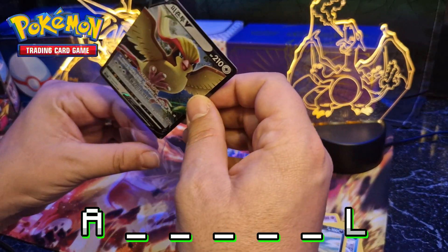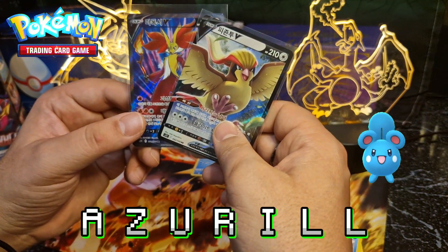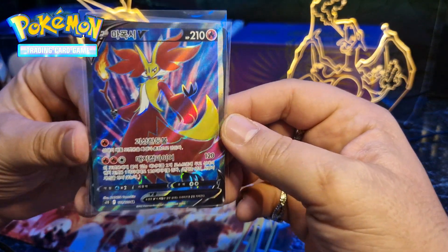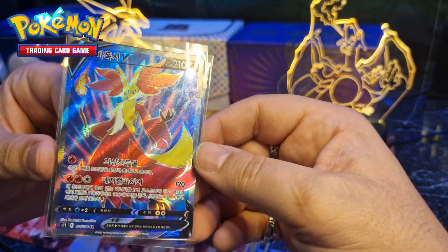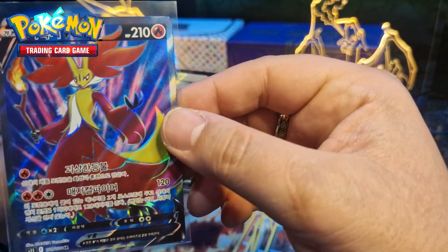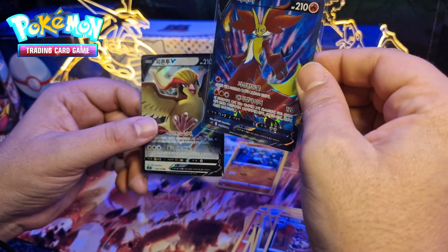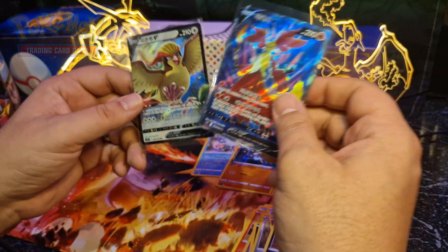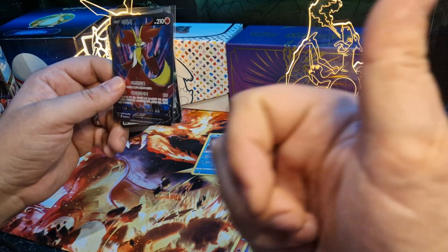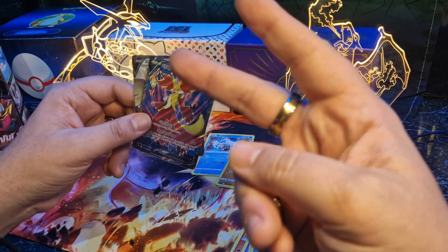We didn't get that Giratina, and that's fine, but we got these awesome cards instead — the Pidgeot V and this nice-looking Delphox V card with very nice colors. I love this card very much. Awesome! Thank you for watching the video. If you liked it, don't forget to press that like button and subscribe to my channel. See you in the next videos, guys — bye, Pokies!